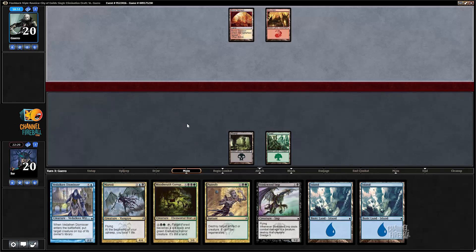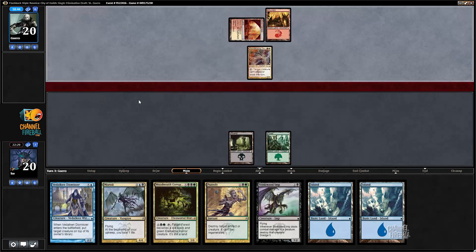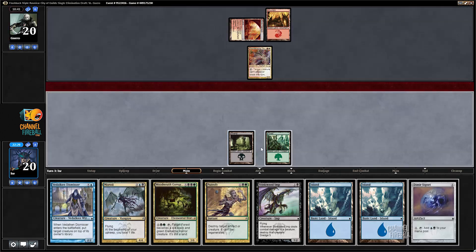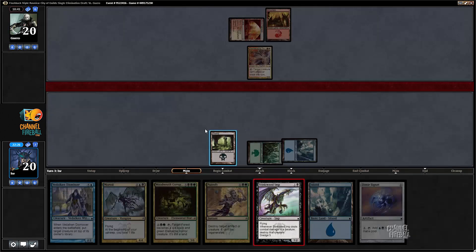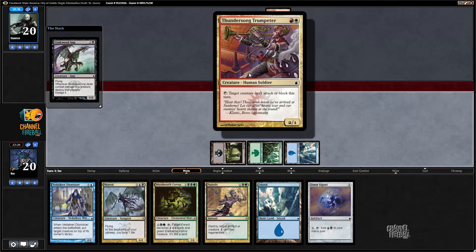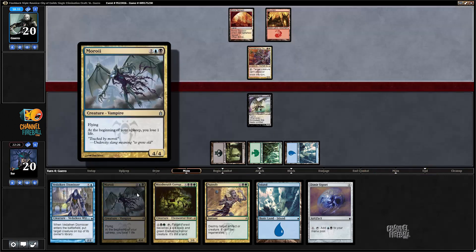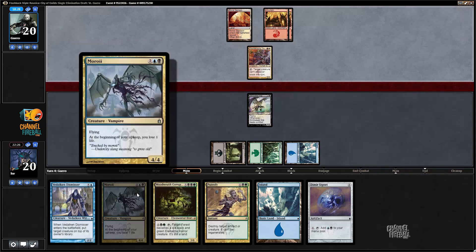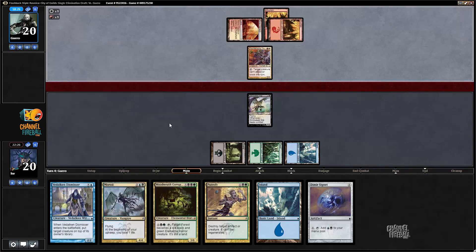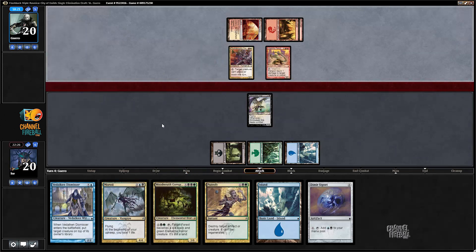Putrefy — this is just looking like a great draw. Stinkweed Imp is actually one of the most frustrating cards to play against, especially as an aggro deck: they just play the Stinkweed Imp and it's like, well I can trade my creature for it, but you can just Dredge it back. Now I draw the Signet — how unlucky. Moroi gets shut down by Thundersong Trumpeter and I lose a life per turn, though it's a four-four flyer for four.